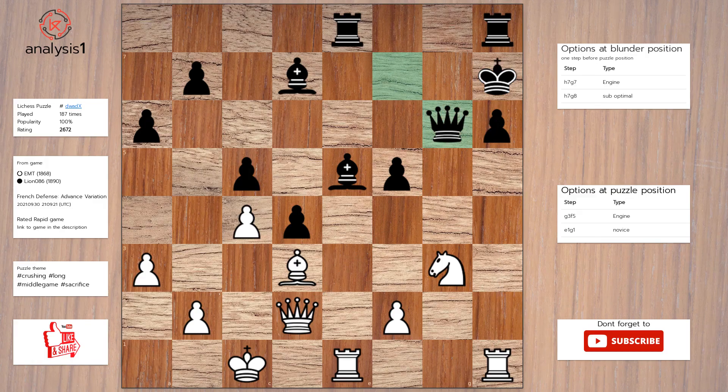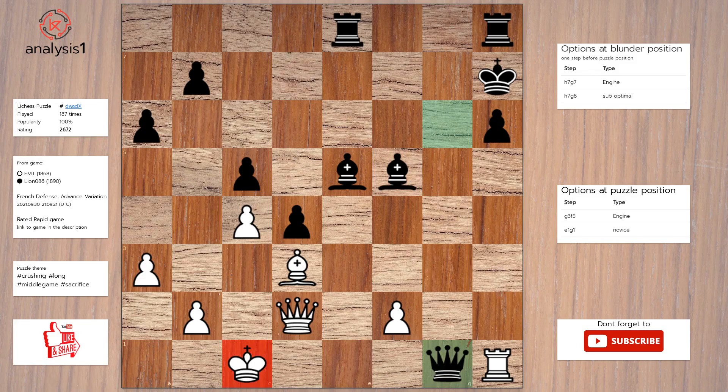Here is the solution to the puzzle: Knight takes pawn. Bishop takes knight. Rook to g1. Queen takes rook, check. Rook takes queen.